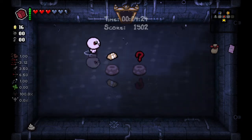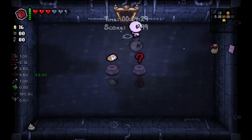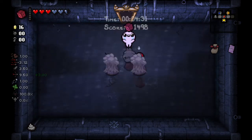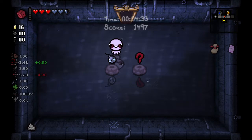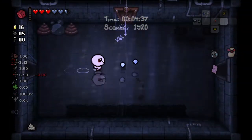So this is a new thing — you actually have the option to choose two items, but one is Curse the Blind. I think I'll re-roll Sad Bombs. You know what, I'll take Sad Bombs — they could be worth our money.